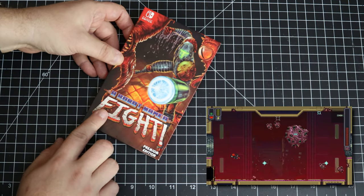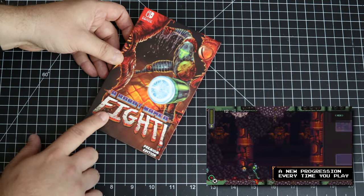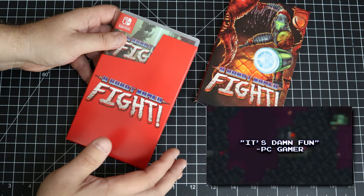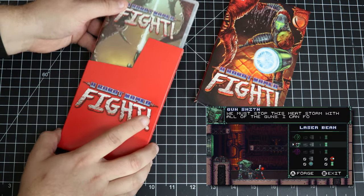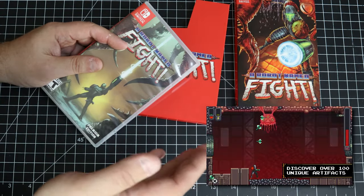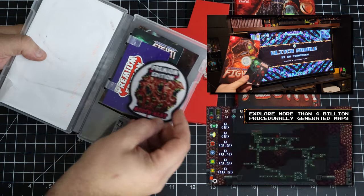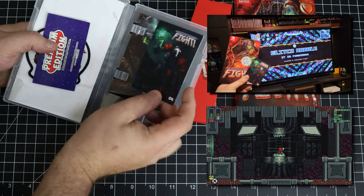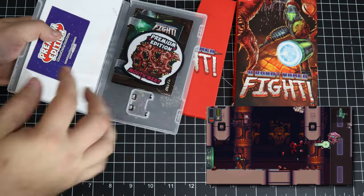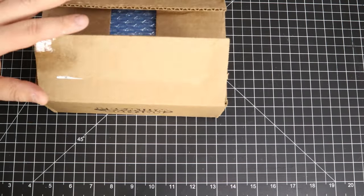A Robot Named Fight is one of my favorite games period to date. It's on Steam as well. I would not have known about it if it wasn't for the physical version. I still play this game frequently. It's like Metroid but everything's randomly generated — it's kind of like a roguelike where you unlock weapons and those weapons stay unlocked for future playthroughs. I got the mouth meat patch for unlocking the glitch module achievement — you had to find the glitched area to get that patch.